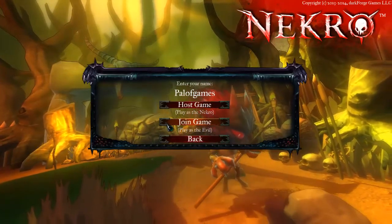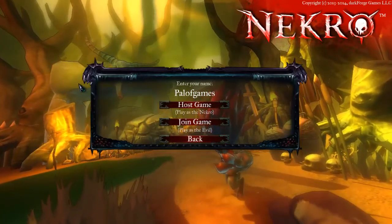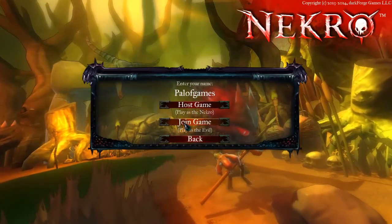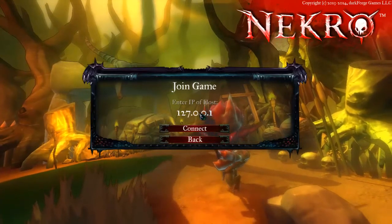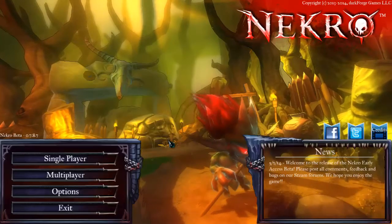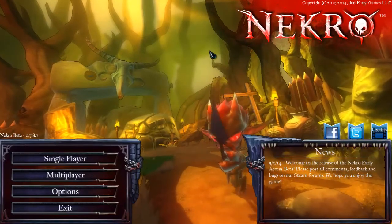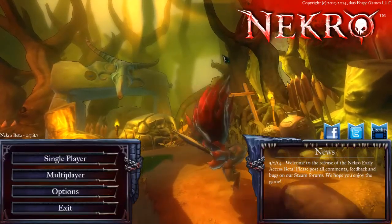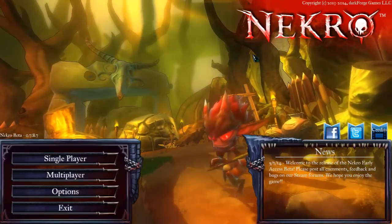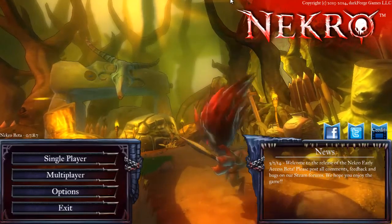The multiplayer is more function than finesse, I'd say. If you want to join a game, you've got to put in the IP of the host in order to connect to it — it's a little more legwork than I'd like, but it's still pretty streamlined. Considering this is an early access beta, things will be changing going forward, and it's very functional for what it is.